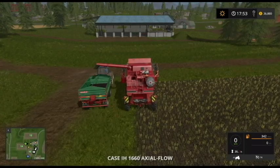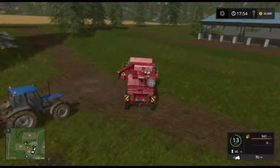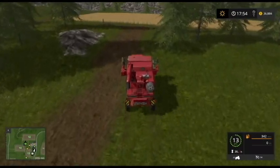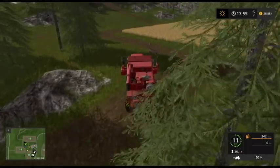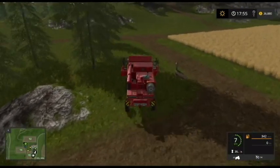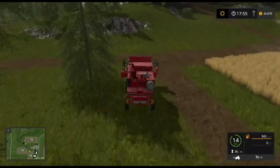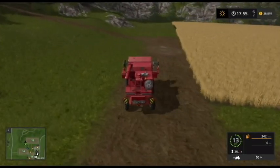Let's jump over to the harvester. We got the rest of the canola off of that field. Now let's go up here and run it on these soybeans up here. We're doing good on the sheep, so I'm not going to worry about that too much.